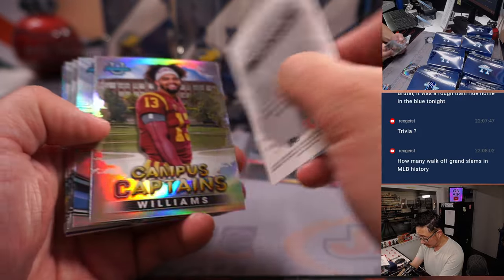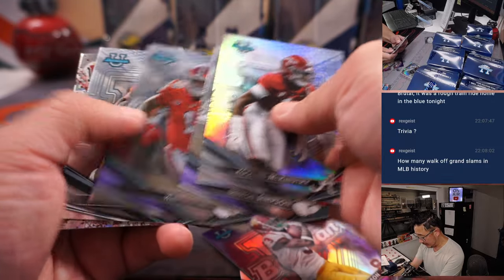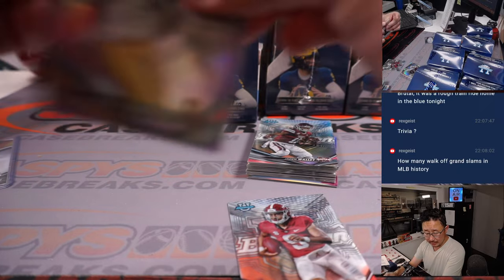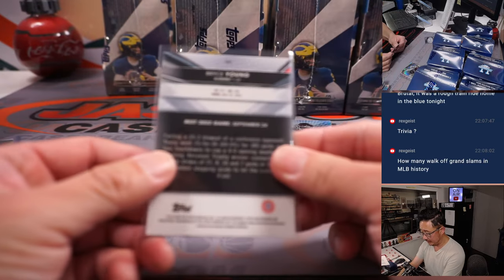There's a Speckle Hendon Hooker. There's a Bryce Young. Jordan Addison — Jordan Addison going to Jeff Hennon. Just had a 250, Jeff. Bryce Young going to the all-other-players spot.